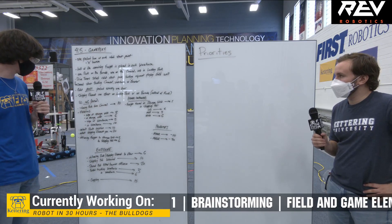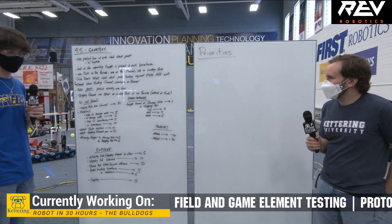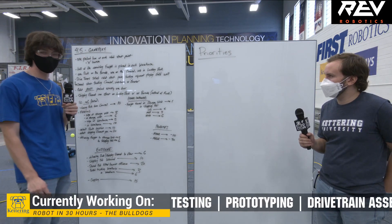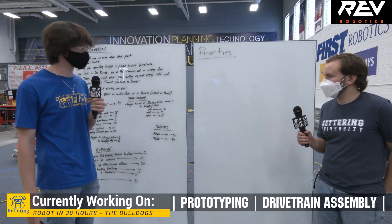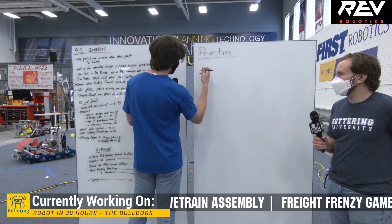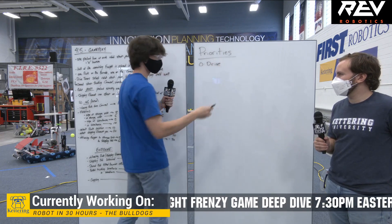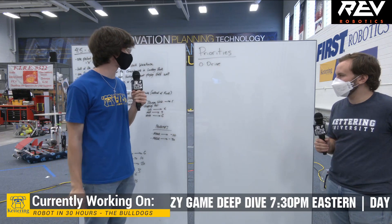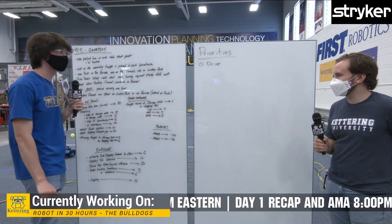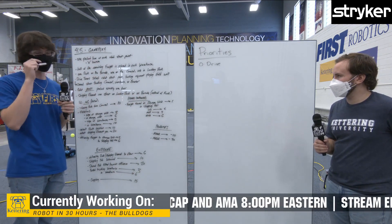Starting out, we have our game elements — the freight — that's going to be a big one. But before actually moving the freight, before capping or spinning the carousel, one of the most important things is pretty simple: we're going to want to drive. We'll call that priority zero, because it is the first priority but it's kind of a given. Priority zero: have our robot drive and be mobile around the field.